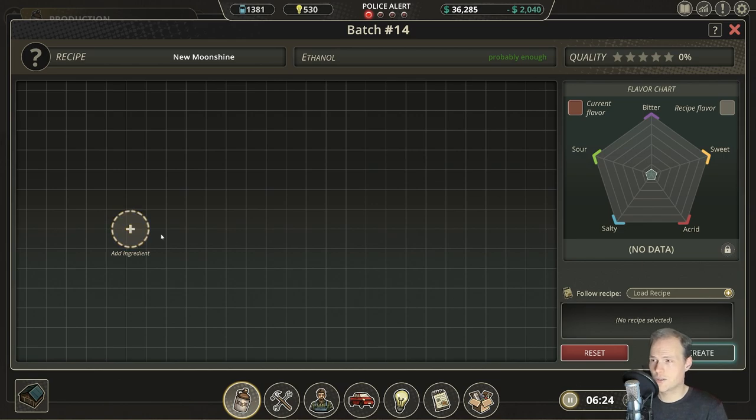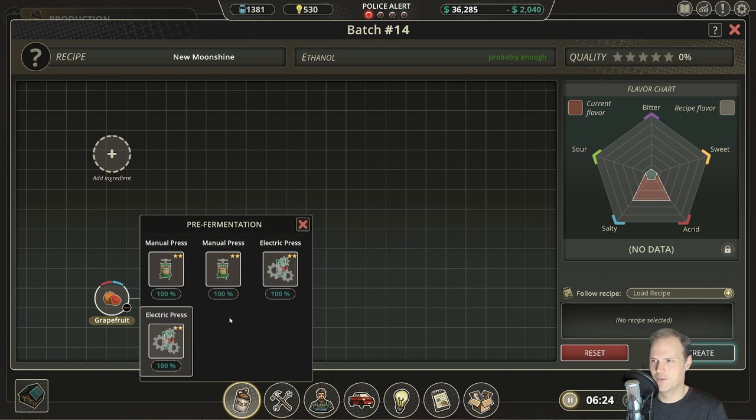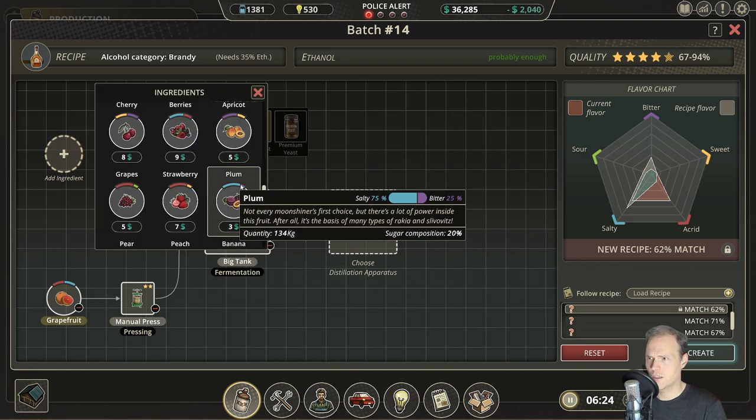Let's try to experiment — which component are we going to throw in there? Grapefruit? Let's do the manual press and throw it into that tank. That's not enough area. What other matches do we have? That is enough area for this one. We are on that yeast — we do need bitter, salty, slightly sour, and ever so slightly acrid, or equal amounts of acrid and sour. Let's try that out.